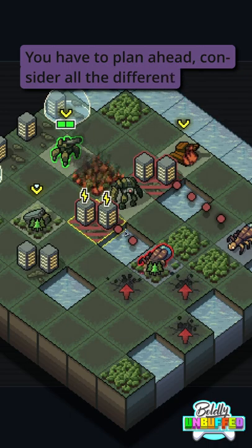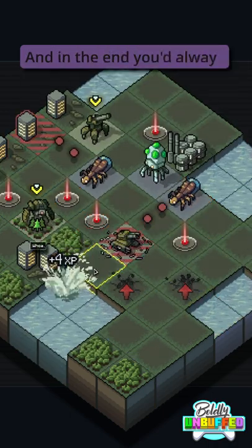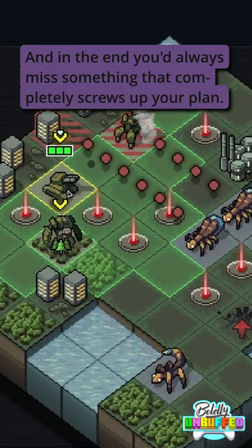You have to plan ahead, consider all of the different pieces, their unique abilities and how they interact with each other. And in the end, you'd always miss something that completely screws up your plan. Dirt.